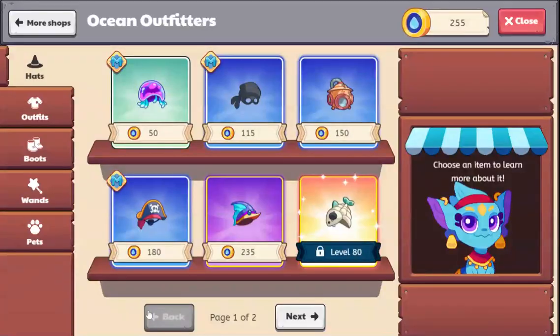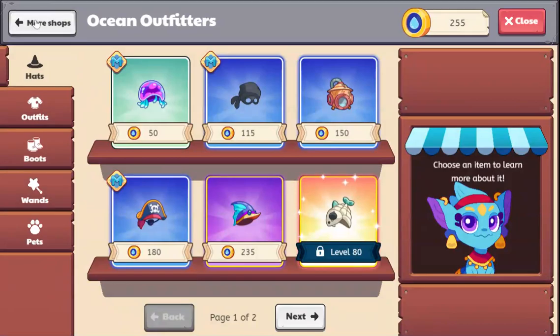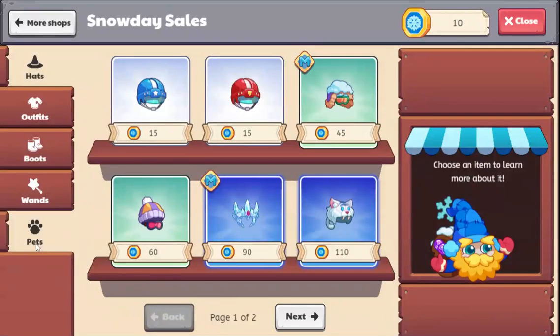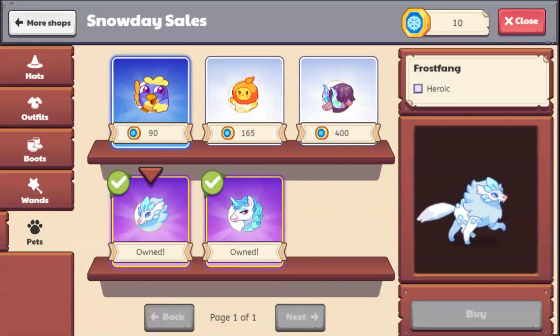So obviously the first part could be rescuing. But if you rescue too much, you might not really get what you want. So I go to shops, and there are at least five shops, and you can get a cool pet at one of these stores if you have enough. But if you don't, you probably can't buy it because it says to become a member.